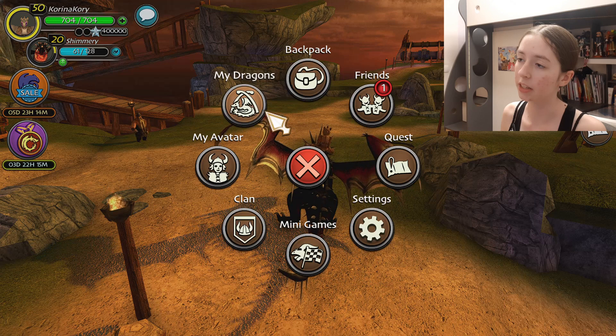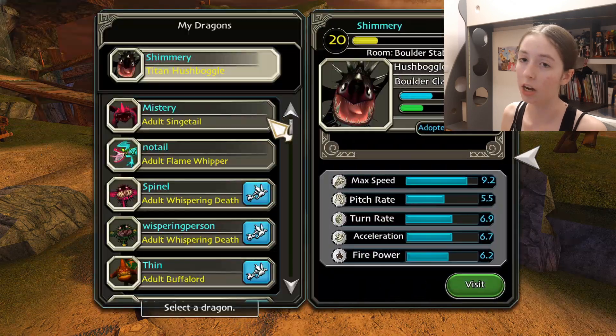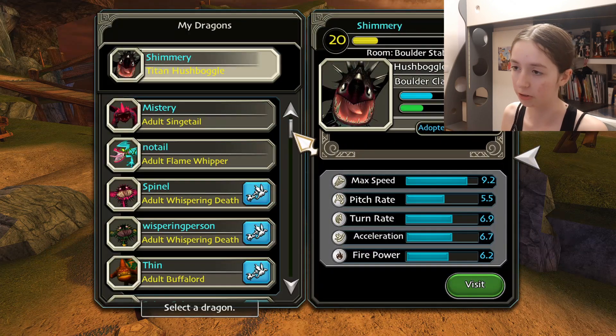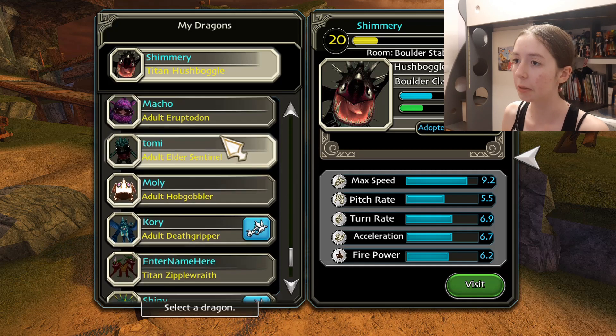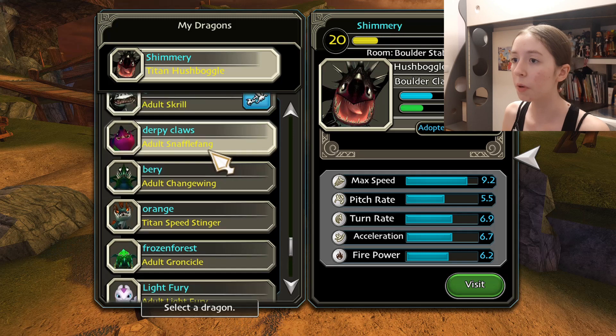For the second thing, this is something that annoys me so much. I can't express how much this annoys me. These dragons should all be in the order that you got them in, but they are not. This is not the order that I got my dragons in. This is completely messed up and it's so annoying.